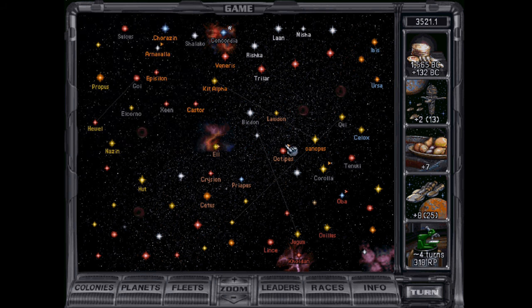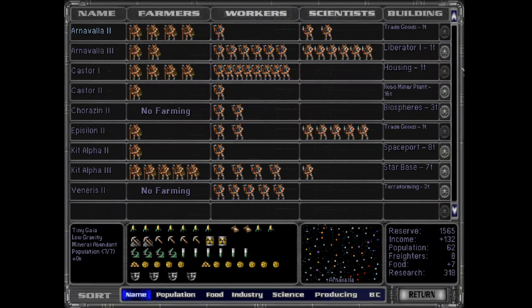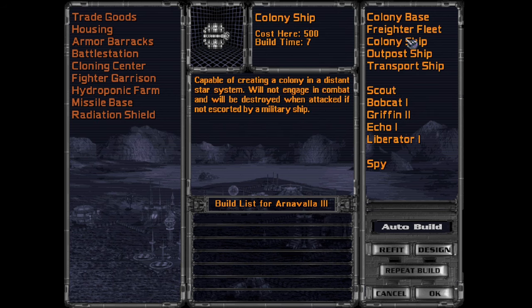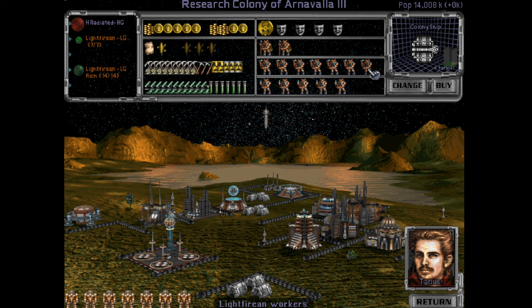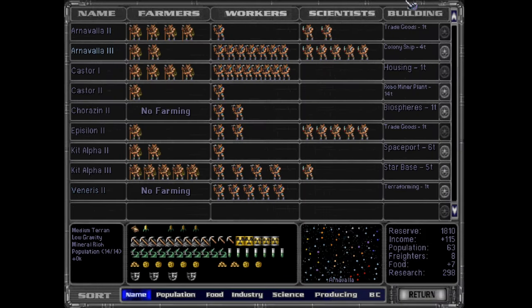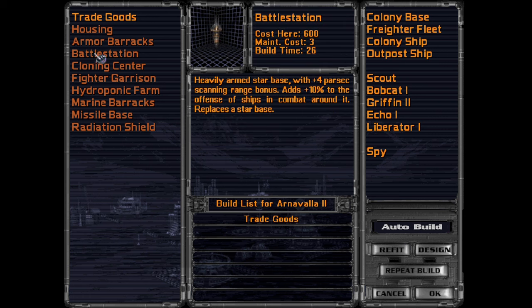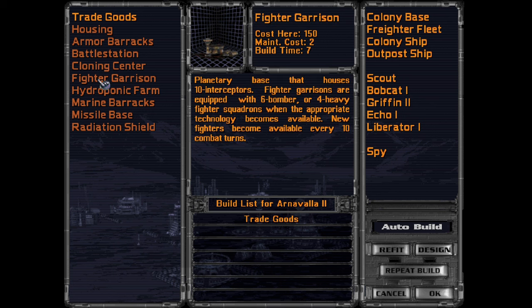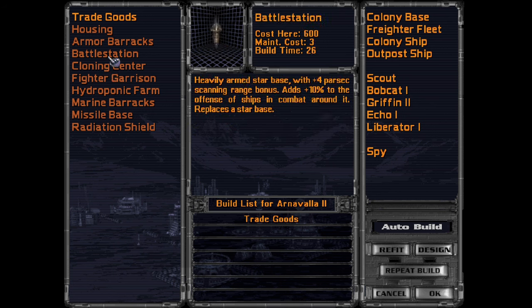We have a lot of troop transports — I don't like that. Liberator's done next turn, and then we can work on a colony ship. I would love to upgrade our thing to a better space station, but we ain't got the time here — it's way too much money to rush that. I'm over capacity — that's actually a little weird. I've built a lot of space stations. I'm pretty sure battle stations add more space to the amount of ships you can have.